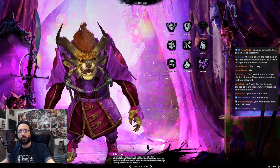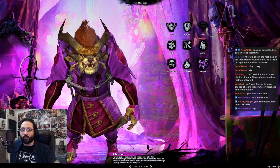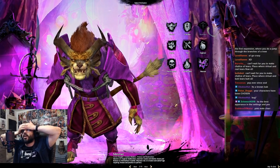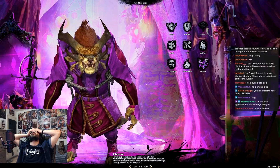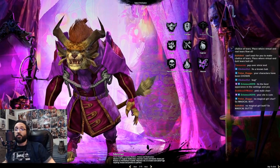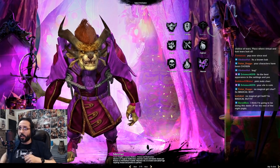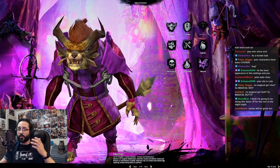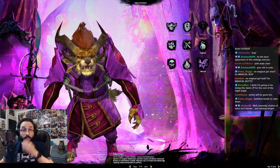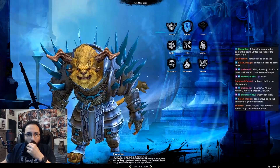Ever since End of Dragons — can't wait for you to make the Chalice of Tears, the place where virtual and real tears flow. Oh my god, and supposedly that's harder than Not So Secret. Your Ele is cute — thank you! I actually modeled her after my Blood Elf from WoW. She's gonna become my new main after my Thief catches up, like by level 60 or something, I'll start maining my Elementalist.